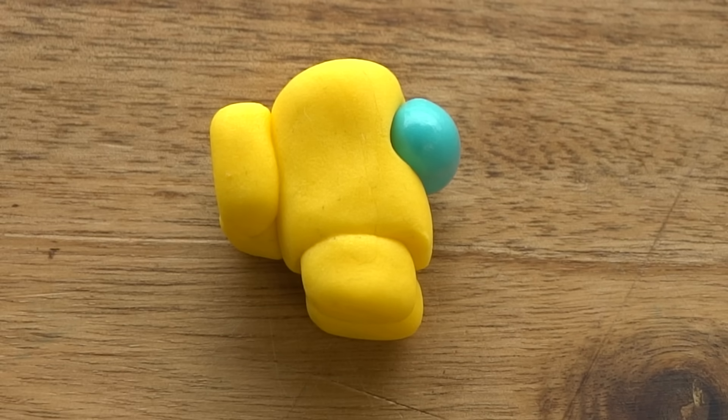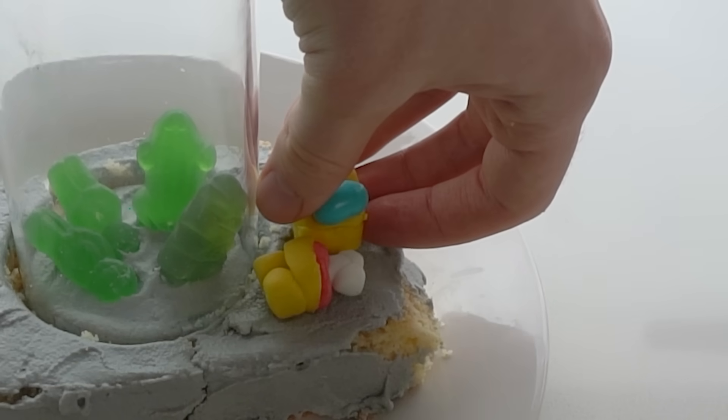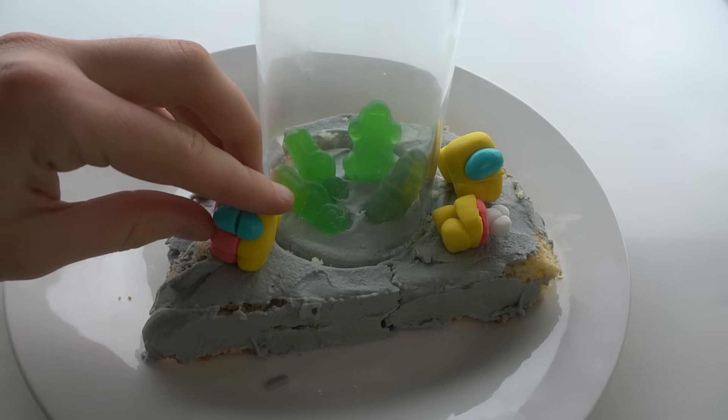For the next crewmate, I took Yellow and turned him into a corpse. I also made Yellow a ghost to look at his dead body and wish he hadn't died. Who killed Yellow though? You might think it was the sussy imposter, but it was actually Pink, the shapeshifter. To show her shapeshifting powers, I made her half yellow as she steals his shape. Yes, shapeshifters are impostors.